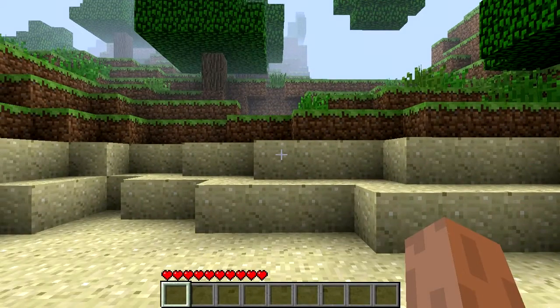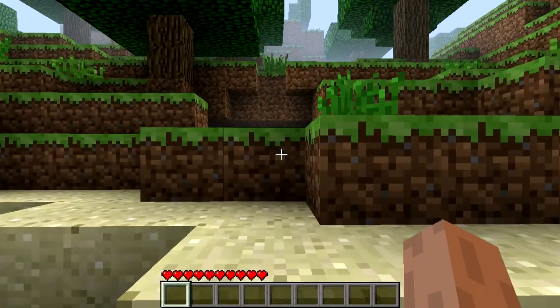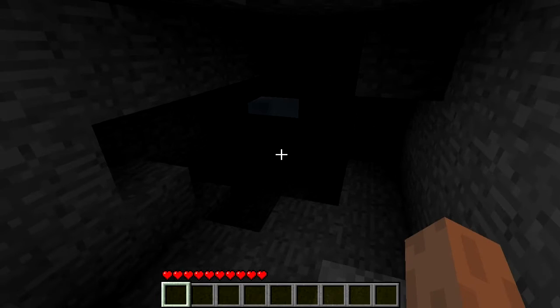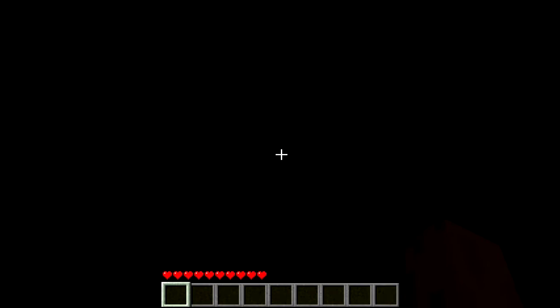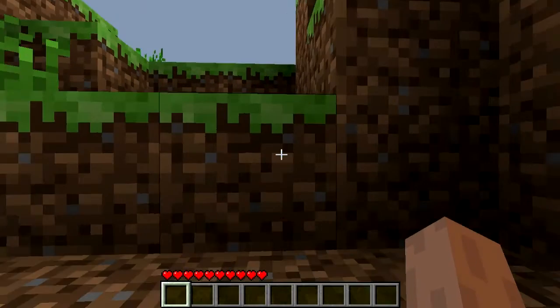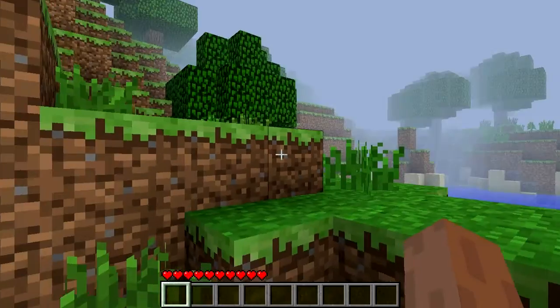So what we're going to do in this cave right here, by the looks of it — yeah, there it is. That's coal there. Find a nice little pocket of coal. You might not be able to see it because it's quite dark, but what we're going to do now is get a pickaxe, which is kind of a lucky find actually.